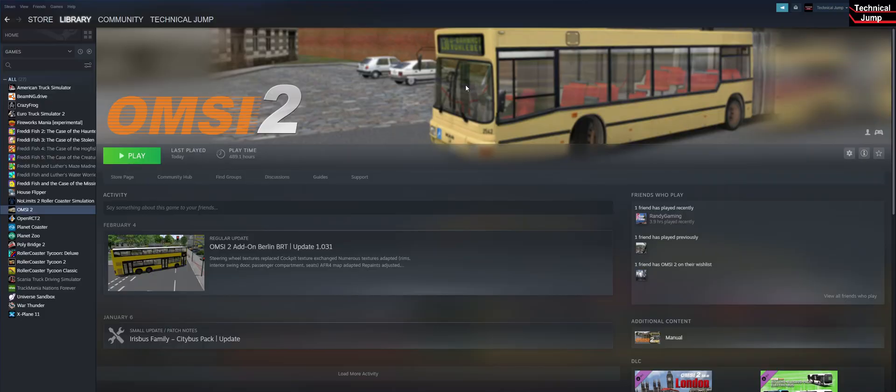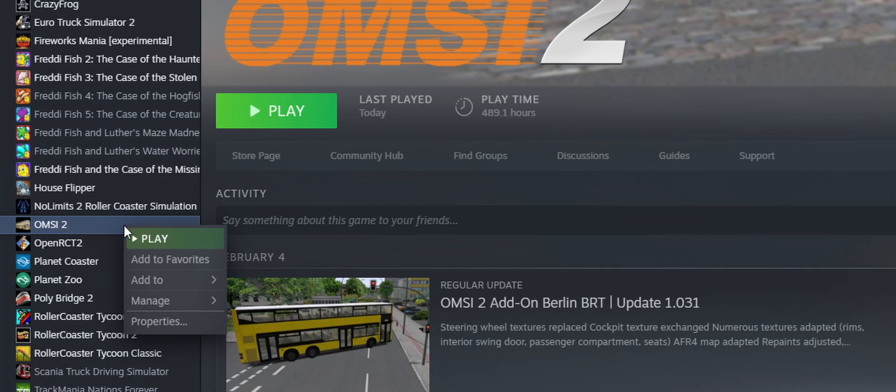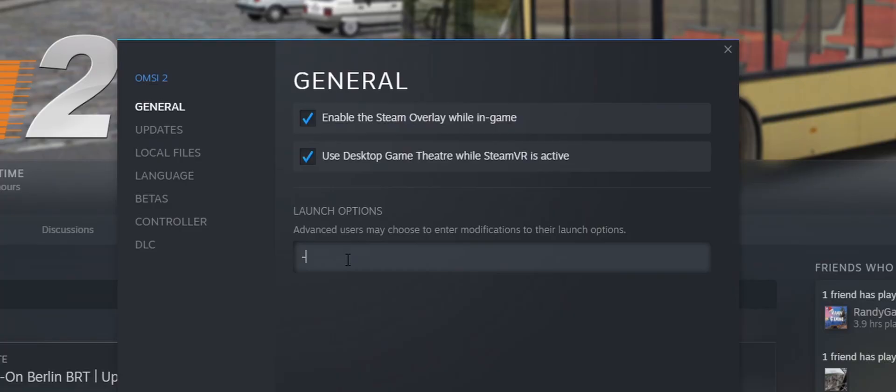To open the OMSI editor, you need to go to your OMSI game in Steam, then right-click, go to Properties, and type minus editor.